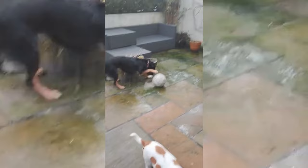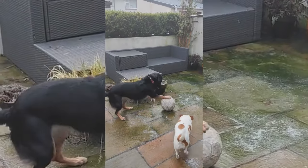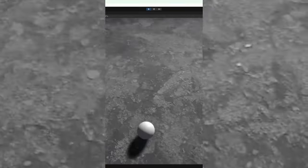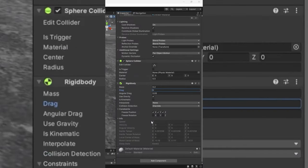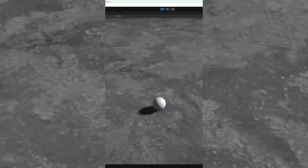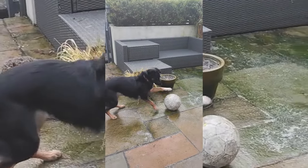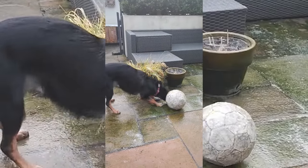Whoever did the physics in this scene did not do a very good job. This ball is clearly not moving but I'll teach you how to fix this using Unity. Here in Unity we have a ball that cannot move, but if I go into the Rigidbody physics tab and turn off all the freeze constraints on the position, we now have a ball that moves with proper physics. Hopefully the developer can come back in and fix this glitch. Thanks for watching.